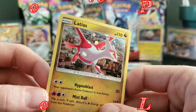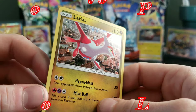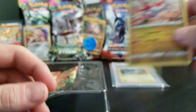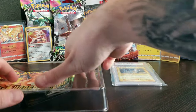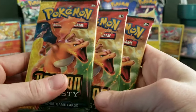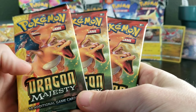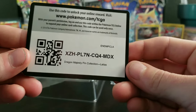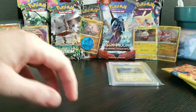Here's the promo card. Got the bubble holographic, not the new wavy style. Still a nice card either way it goes. So let's go ahead and pull out these three booster packs here. We have Charizard on all three — that's honestly the reason I picked this box. I really hope there's a Charizard in this set. And we have a code card.